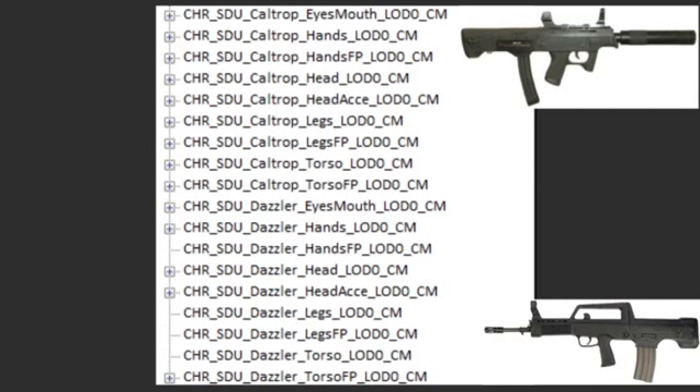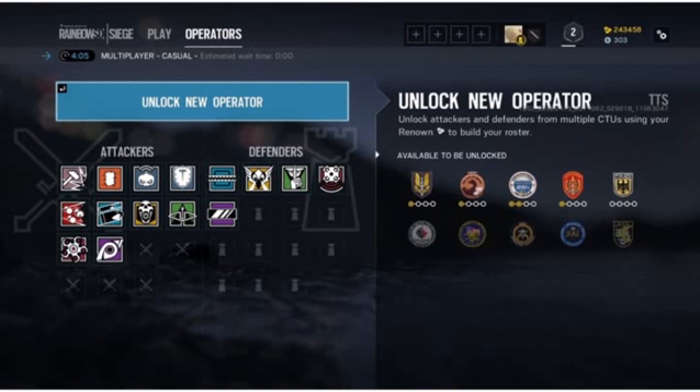There's also a UI change for the attackers and defenders list. When you go in to buy an operator or check your operator list, they've moved it from top and bottom to side to side, with a progression bar as well. You can see what characters you have and don't have, which is helpful for people that just started or are still unlocking characters.